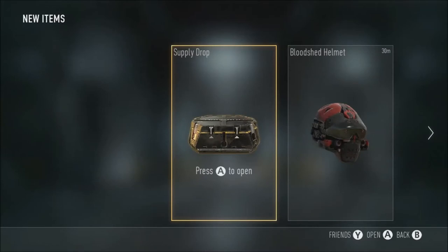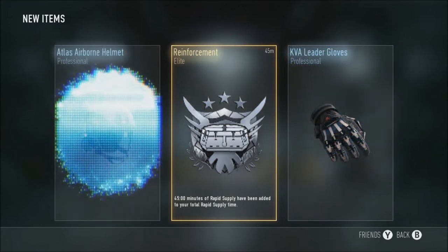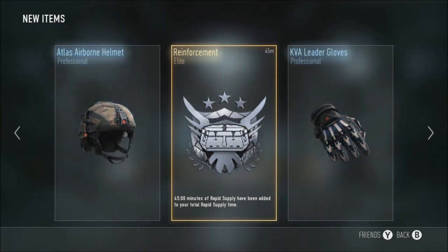Alright, come on, something good. Elite Reinforcement — Rapid Supply, Leader Gloves and Airborne Helmet. Guess that'll help with the Rapid Supply arm, which is at like 45 minutes. That is pretty decent, I'll be using that, especially with this double XP — that's going to go together.